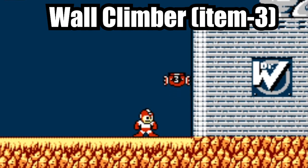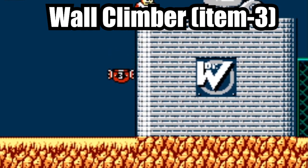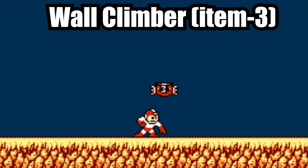Item 3 is one of the three items you receive from beating Flash Man. This item is called the Wall Climber, and with it you can reach higher heights with Mega Man. In order for the Wall Climber to work, it needs a wall — otherwise it would simply bounce away. Out of all the transport items, the Wall Climber may be the least used one, but it is very pivotal to a certain boss fight in the game.